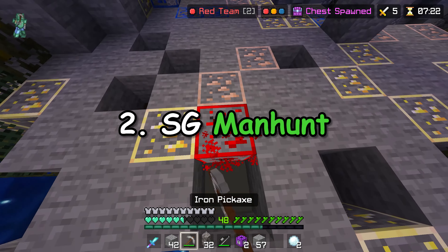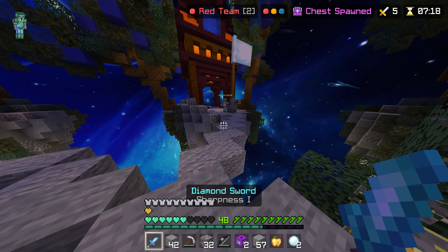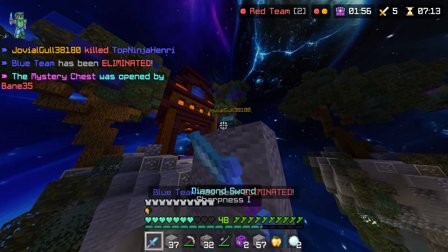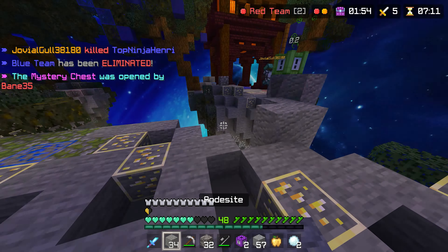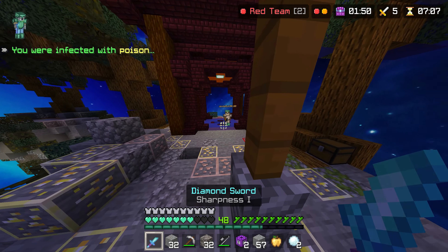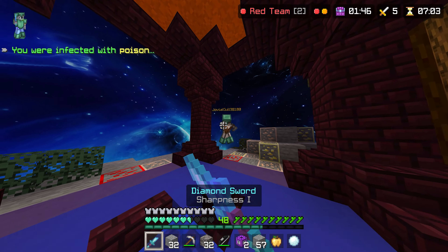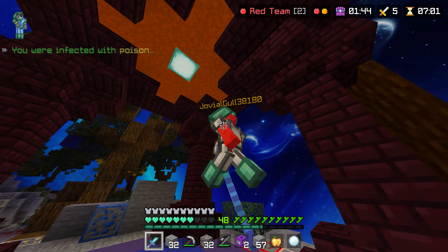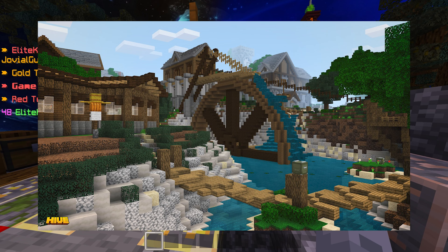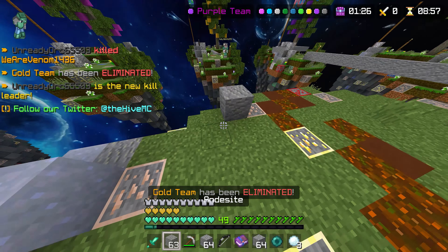Number 2: Survival Games Manhunt. Minecraft Manhunt is still very popular and by changing some survival game settings in a custom server you can play Manhunt on the Hive. Change the chest loot and adjust it so that only certain items spawn, and change the hunger and max health settings. Then all you need are a group of friends to hunt you down. Some survival games maps are massive, making it great for a tense manhunt, and you can even pull off some insane clutches.